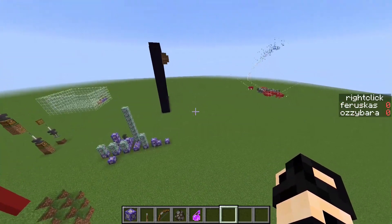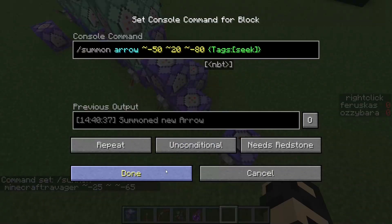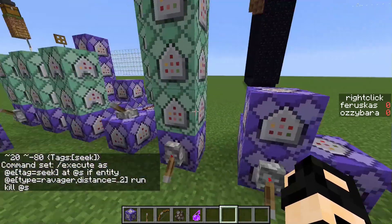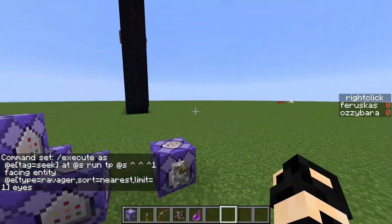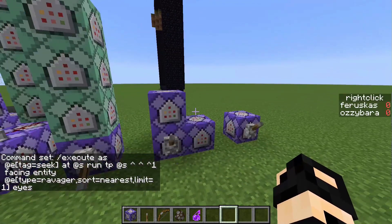And yeah, that's basically it. These commands spawn the ravagers, and these spawn the arrows. This is really easy to make. I'll have the commands in the description as always. I hope you guys liked this video — if you did, leave a like and subscribe. See you later.